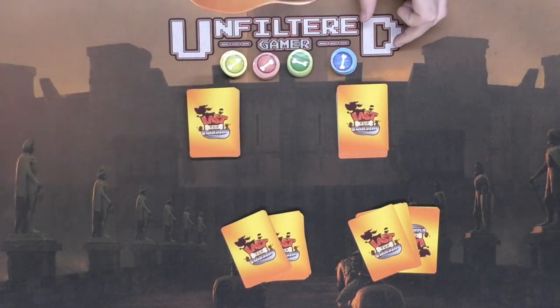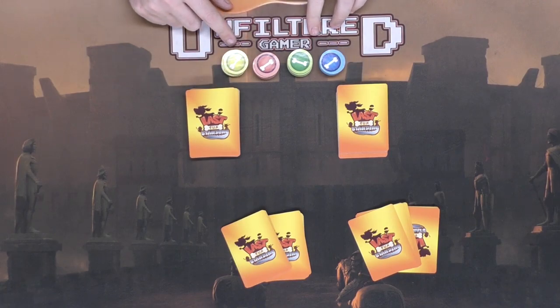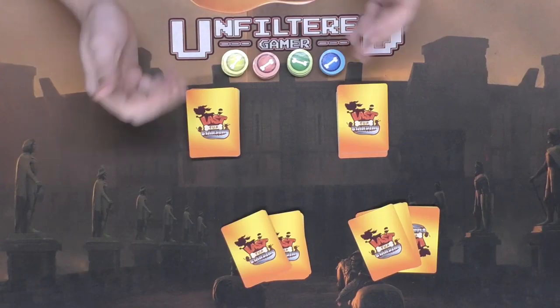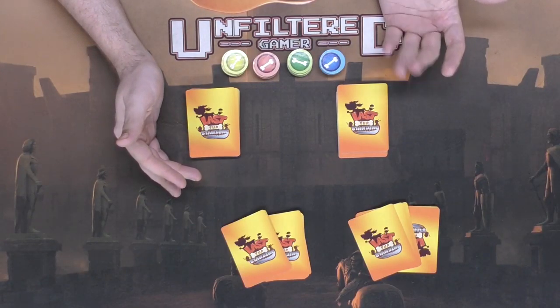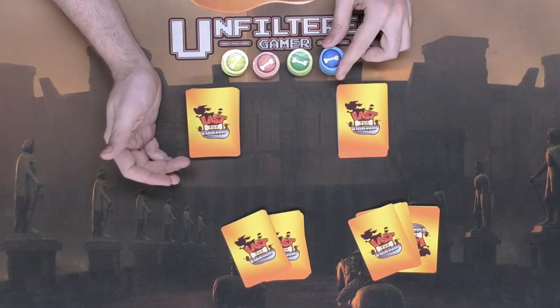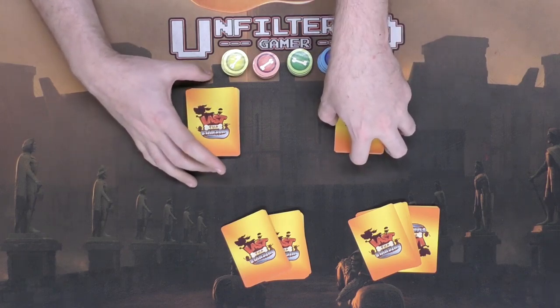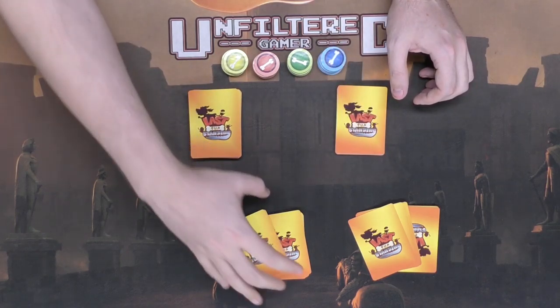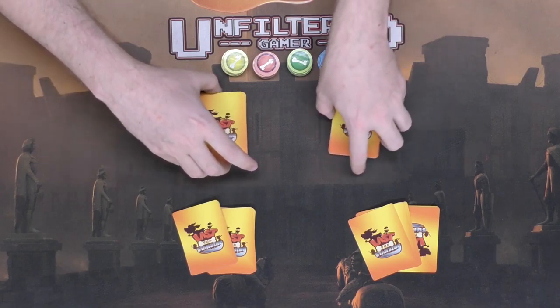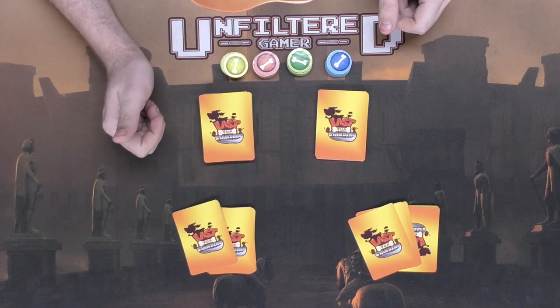Up to five players can play. Set the bone tokens aside — it doesn't matter what color they are, they're simply used as change. For example, if you have an attack that does five damage and the defender has a defense of six, you'd get one back in change, represented by one bone token of any color. After everybody's set up, make sure the decks are in the middle where everybody can reach them and the game is ready to start.